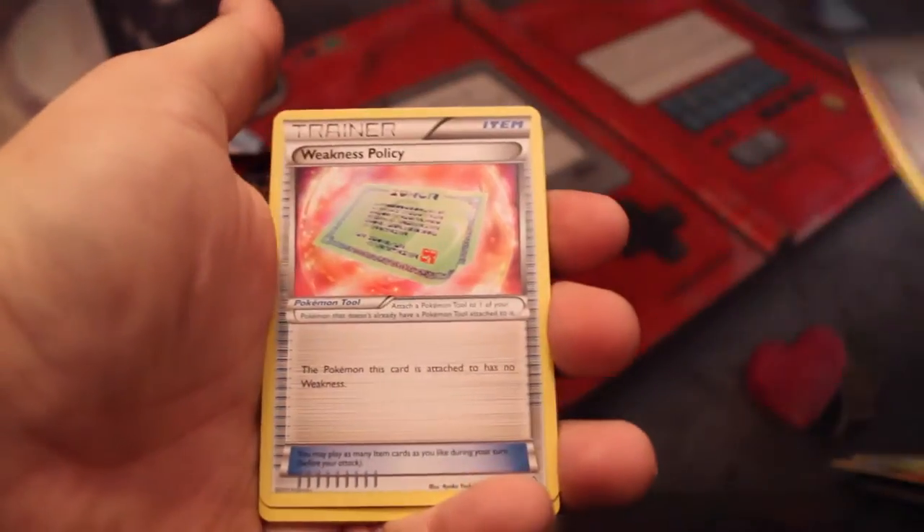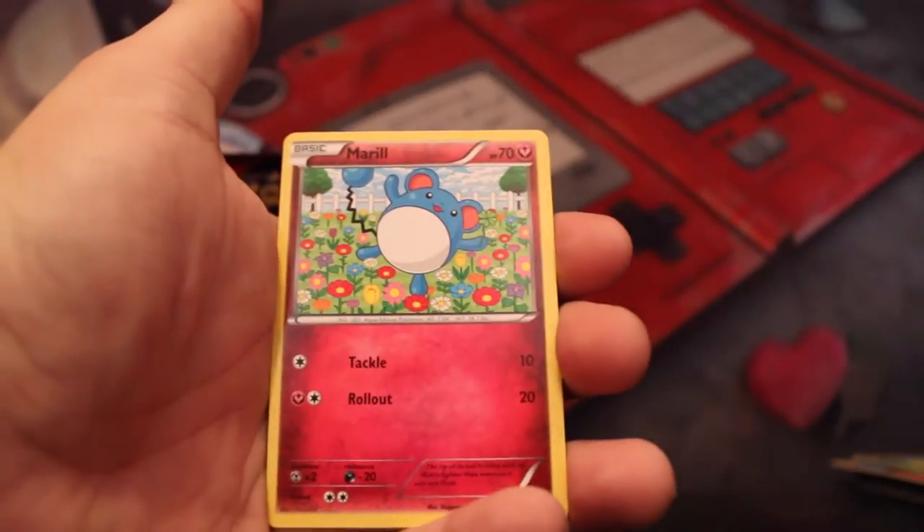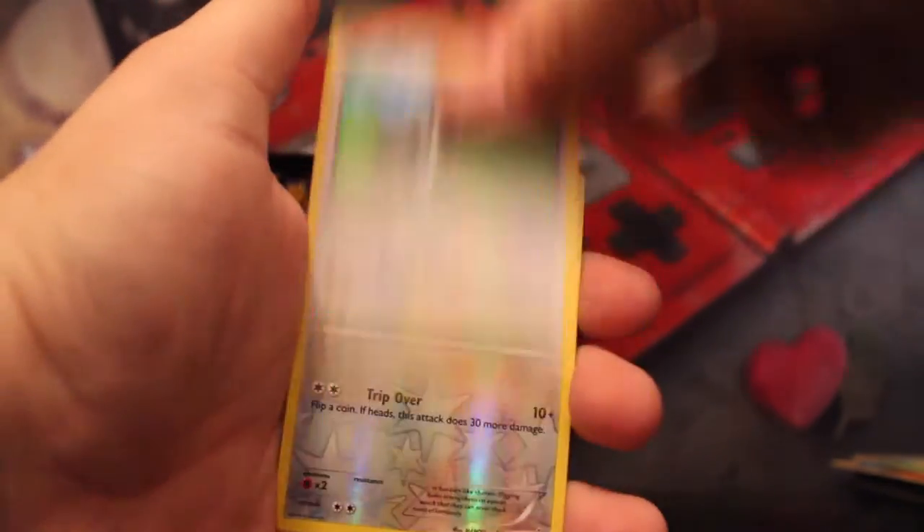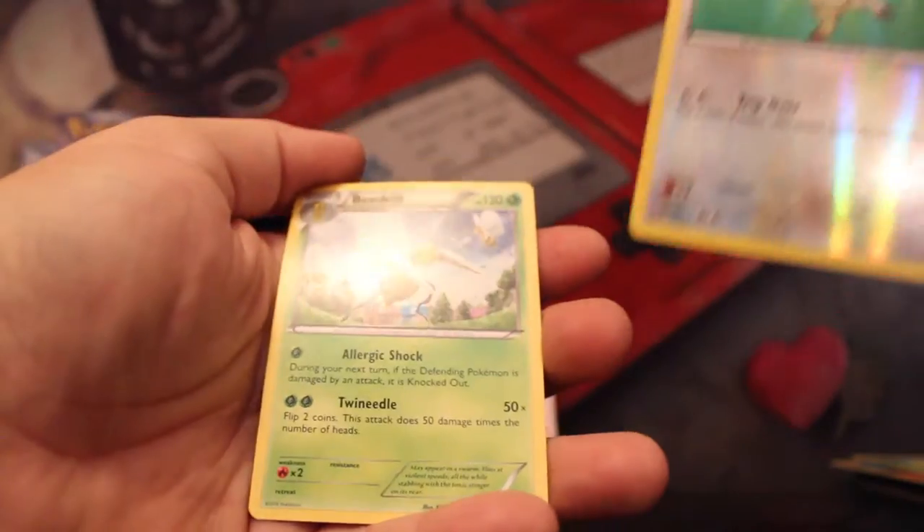Teammates, Freshwater Set, Weakness Policy — so many trainers. Torchic, Marill, Surskit, Zigzagoon — it's a very dark Zigzagoon — Reverse Bunnelby, and a Beedrill Rare. That Beedrill rare, though.